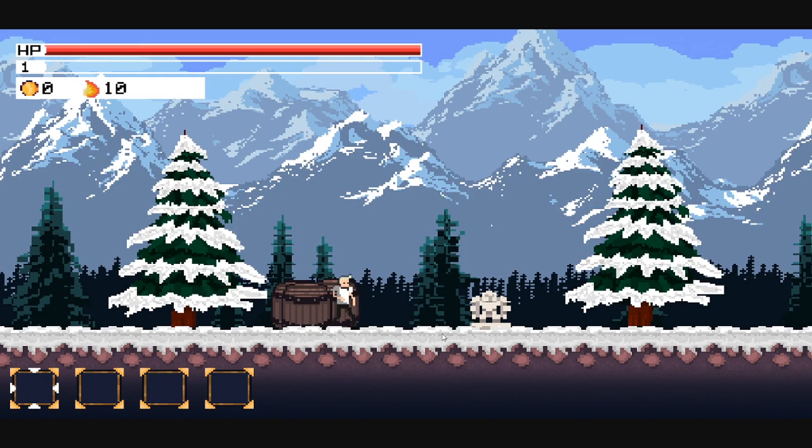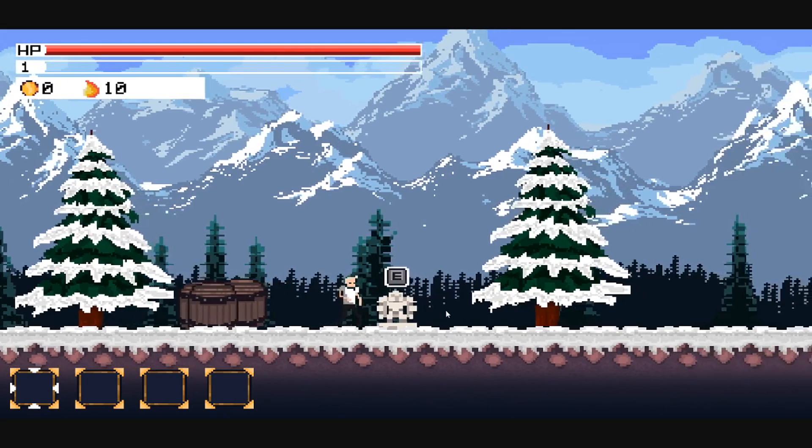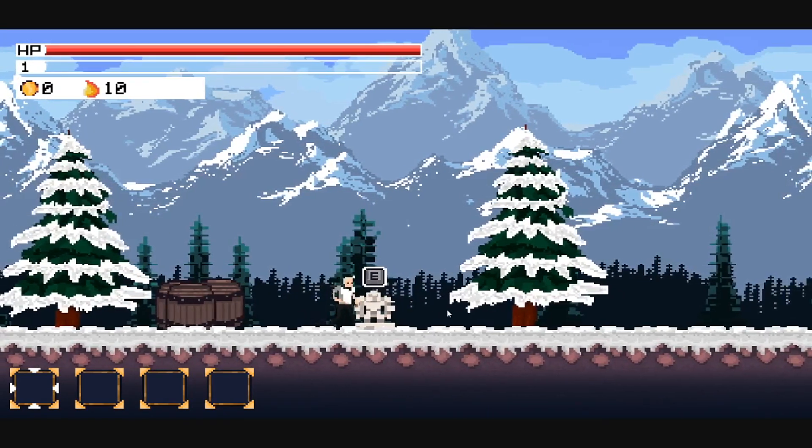So I went ahead and sorted out the whole statue to take you to the boss room. This was quite simple — I designed a simple statue sprite and then reused the code for my chest. For those who don't know, when you walk up to my chest an E icon appears. Once you press E, the chest opens and stays open. Same for my case — if I walk up, there's a cool little E icon. If I walk away, it disappears.